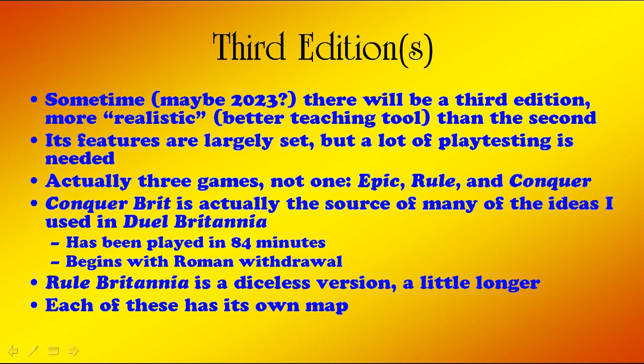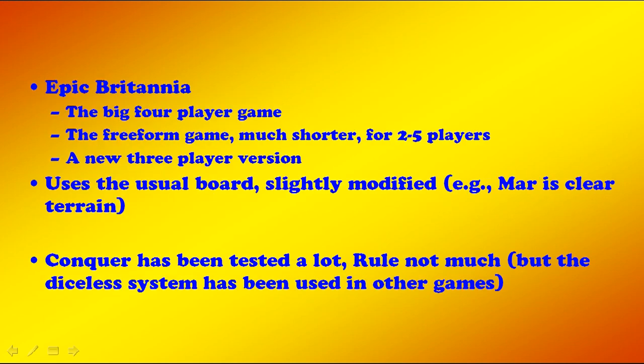Conquer Brit is actually the source of many of the ideas used in dual Britannia. It's a four-player game that has been played in as little as 84 minutes, and it begins with Roman withdrawal, which is why it can be played in six turns. Rule Britannia is a diceless version — a little longer at nine turns — and it uses battle cards instead of dice. Each of these games has its own map.